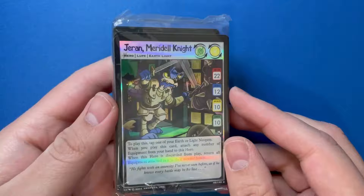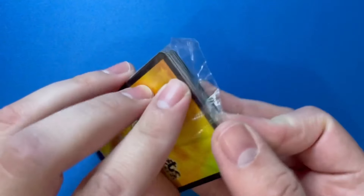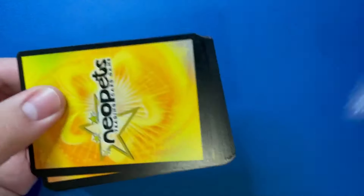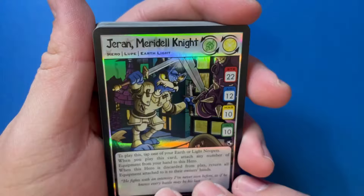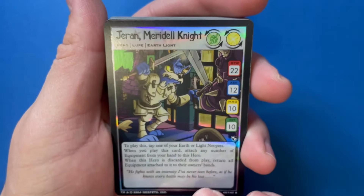There we are — looks like we've got a holo, or at least it looks like that's a real holo here. Opening these up and breaking that old seal, I realized they've been sealed for quite some time. So we got Jaren Meridell Knight — again, a very important character to the story. By the way, Neopets has lore.